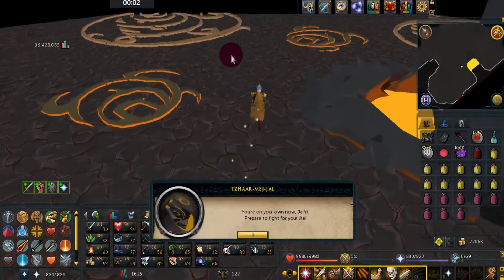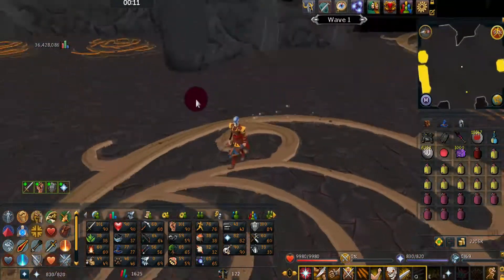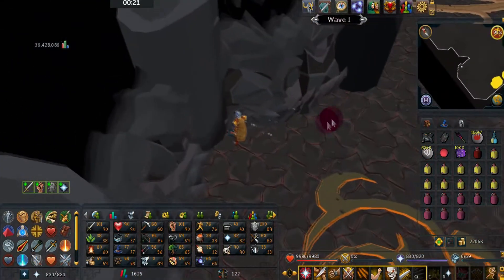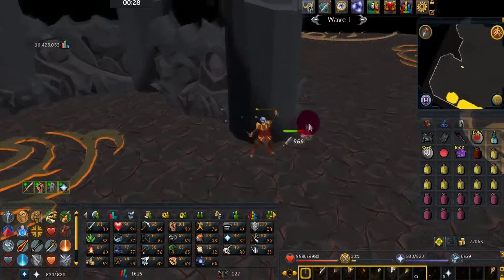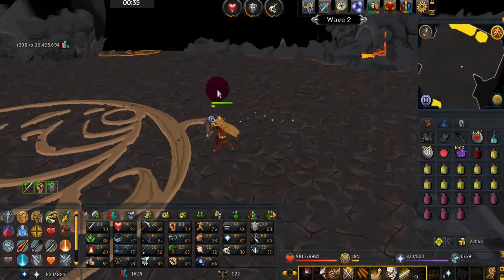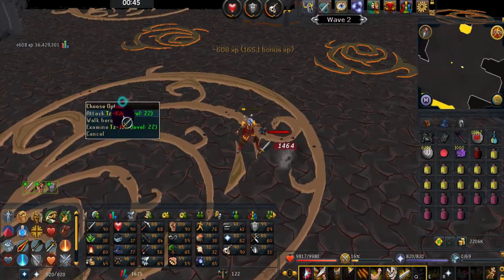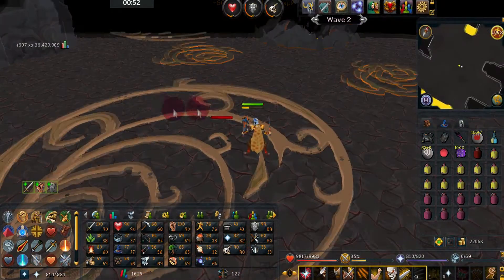Once inside the cave it starts off pretty simple — you'll just get attacked by really low levels. Over here is the best safe-spotting location; you can hide here or back here, lure enemies to that spot, and safe-spot as best you can. Wave 1 is just one level 22. Kill it, then two level 22s spawn on wave 2. There are 62 or 63 waves total, and you'll get a message before Jad pops up.